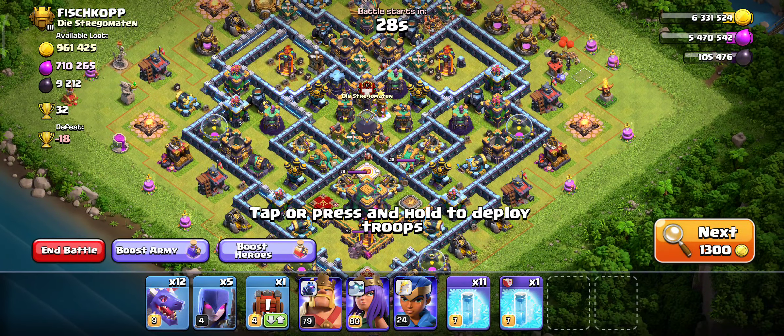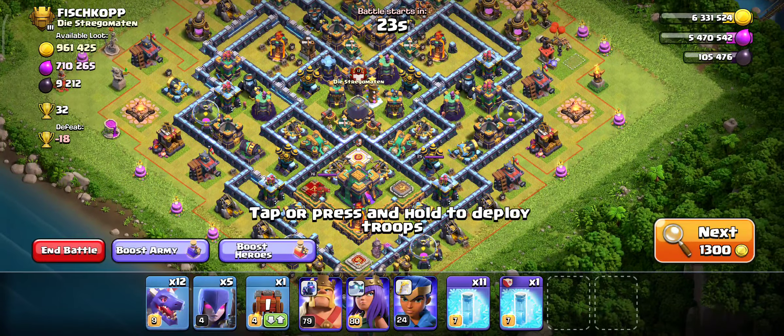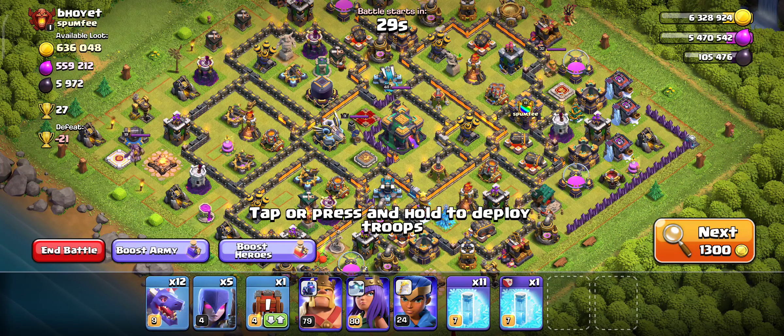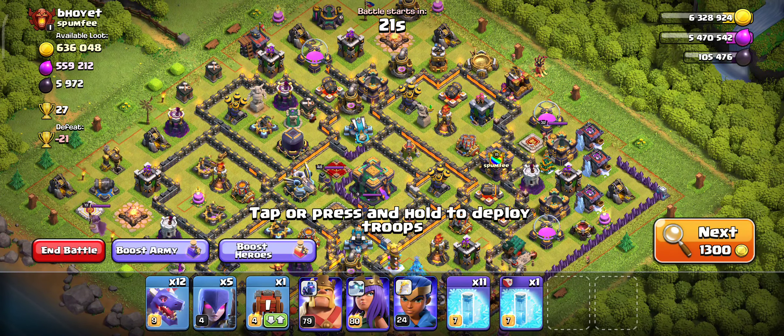There's 9k dark elixir total in this base, and it's a max TH 14. The Eagle Artillery is in upgrade, so I'm happy and fine with this base.